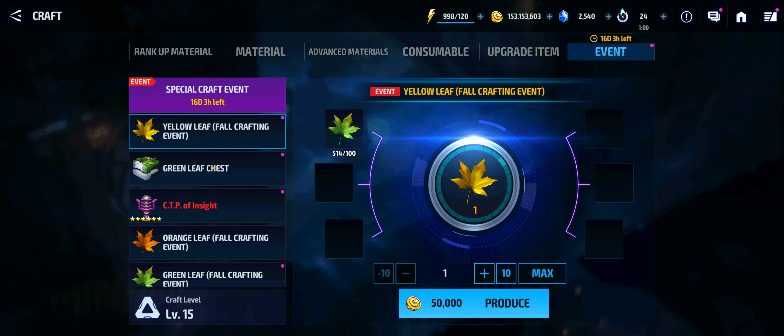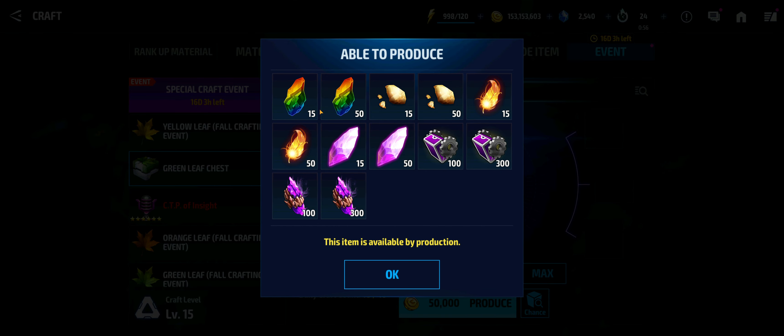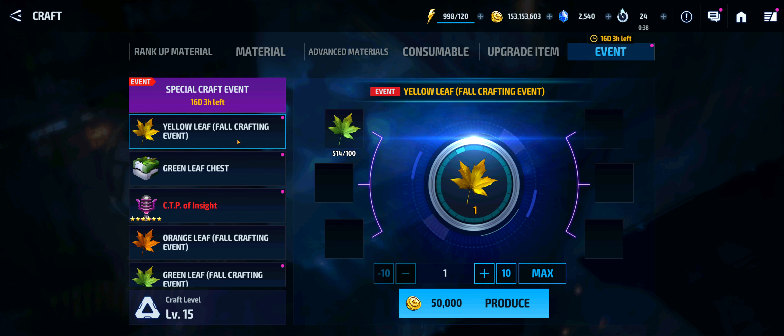Then you've got to collect the orange ones as well. The green leaf chest doesn't have a whole lot inside of it — just some simple crafting materials like emcron shards and phoenix feathers, nothing of importance. So you're really not going to want to spend any of your green leaves on these until after you do the other events. Now, you can use your green leaves to craft yellow leaves. Green leaves can be crafted to make yellow leaves, and yellow leaves can be crafted to make orange leaves — that's the deal.